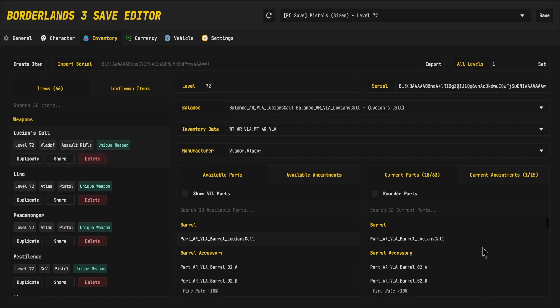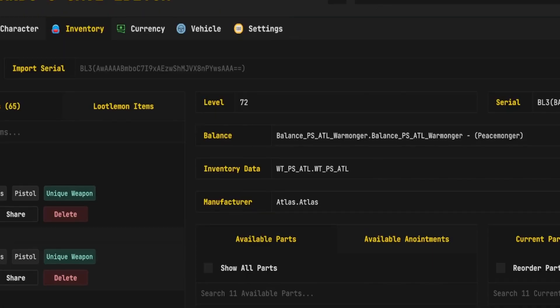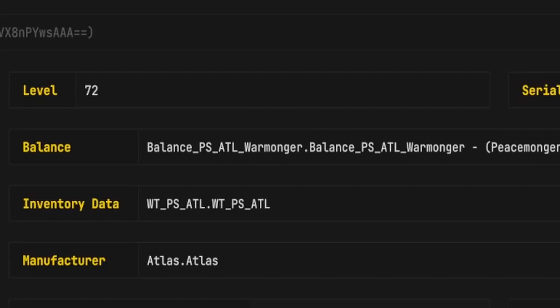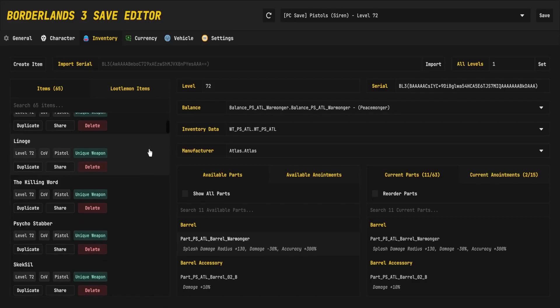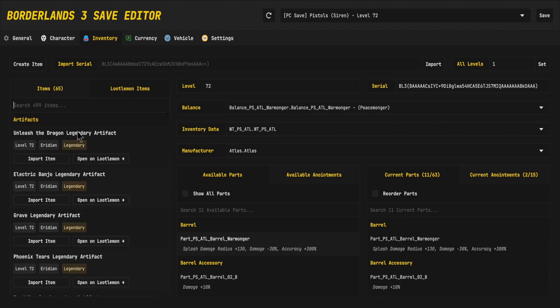Getting into the inventory page, modding weapons has never been this easy. We have create item, import serial, change the level of everything at one time by syncing them with the all-levels option, change the level of the weapon itself, copy the serial. We can change the balance, inventory data, manufacturer, parts, and anointments. On top of that, you can see all of the weapons are easily findable.